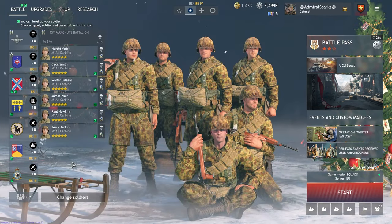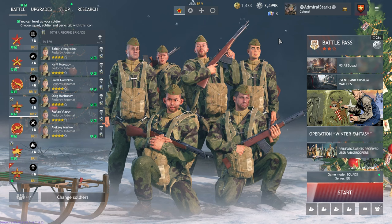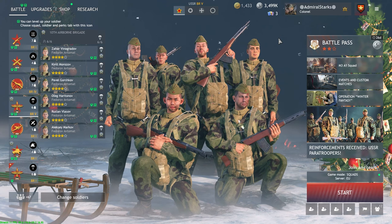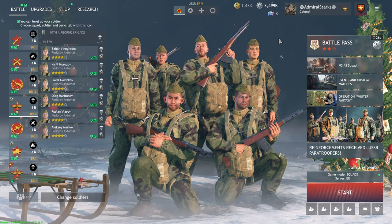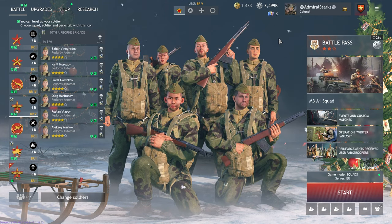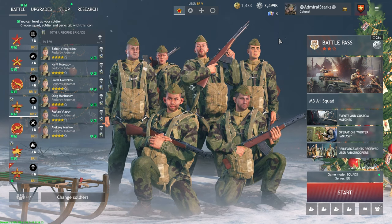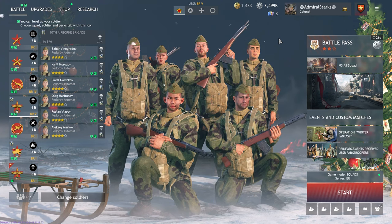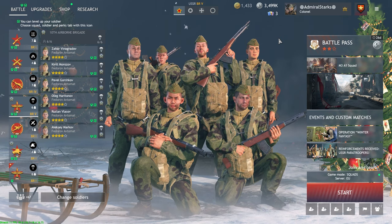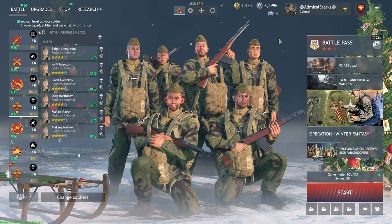These are the only five squads that have had this change; all other paratrooper squads remain as they were. The Soviet paratrooper squads are the only squads that can change their main weapon, which determines their battle rating. The other squads are locked at battle rating 2, which really doesn't mean much since BR2 plays with BR1 and 3. Some BR2 paratrooper squads are good enough to bring out even in BR4 or 5 — like the Allied BSA squad, since I'd rather have a BSA Bren gun over most Thompson SMGs even in top tier.